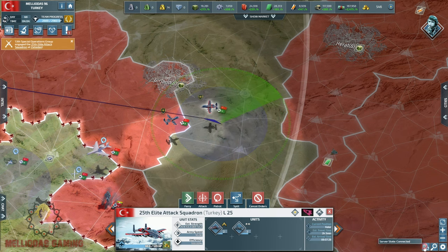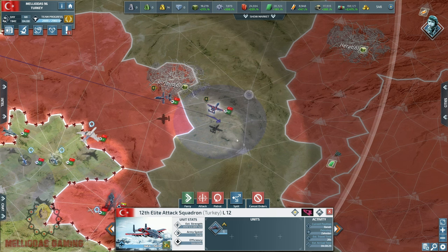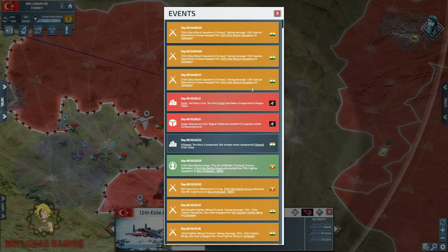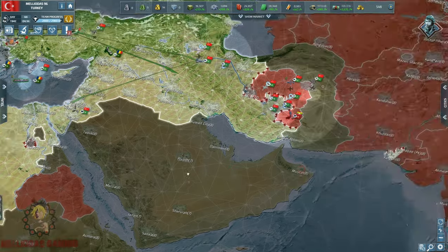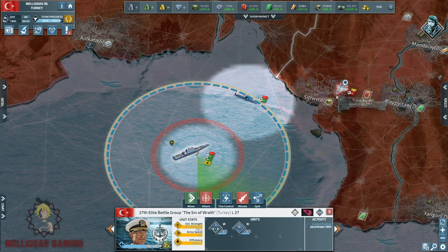This is the 13th Special Operations Group — a stack that has special forces in it and also artillery, because that stack attacked me before. Judging from the damage I received, it definitely has artillery tier units. After successfully landing two hits with our stacks of elite attack aircraft, we killed one special forces unit. That stack is 100% heavily hurt — another hit and it's going to be doomed.